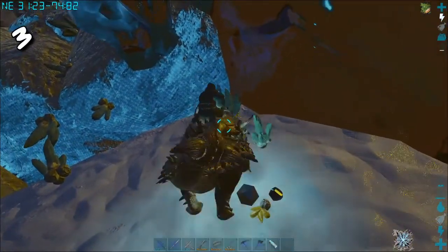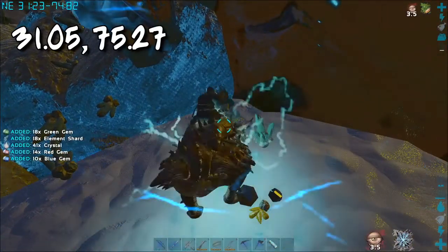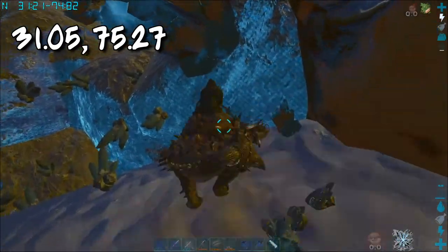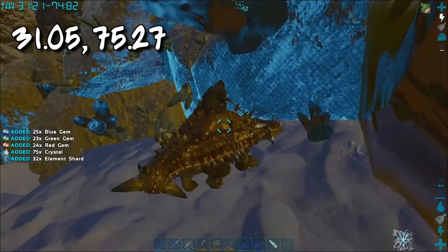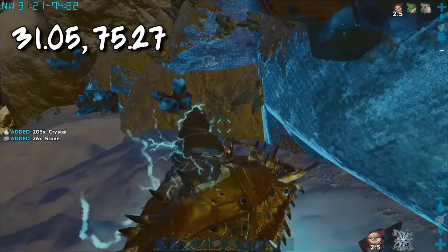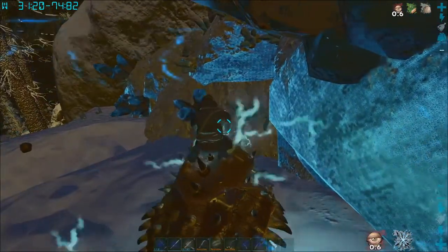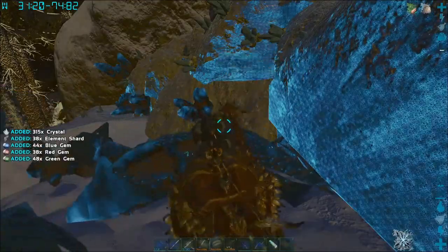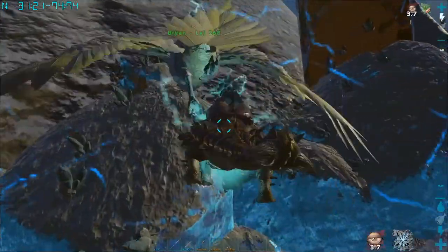The very first location we're gonna be able to find these Element Shards is gonna be located at 31.05, 75.27. Now it's different on every map what these rocks look like, so in this one it's gonna look like these little crystal nodes — it's gonna be the smallest of them, and they're gonna be blue. From these nodes you're gonna get Crystal, Blue Gems, Red Gems, Green Gems, and as well as Element Shards.